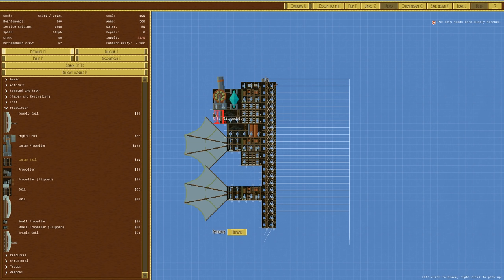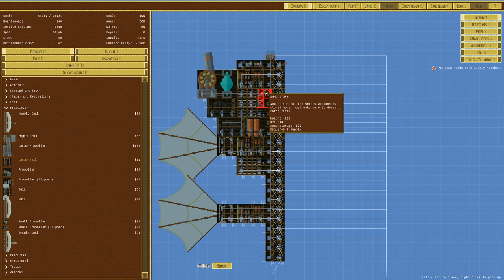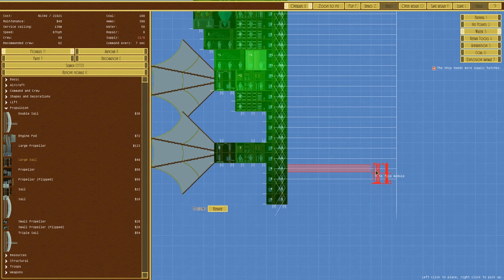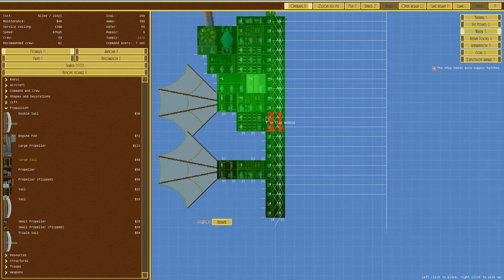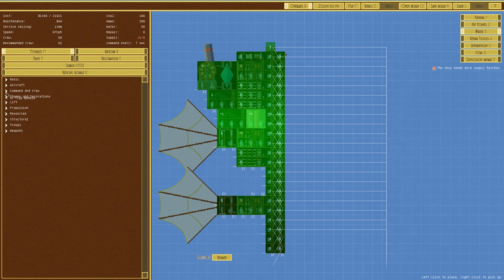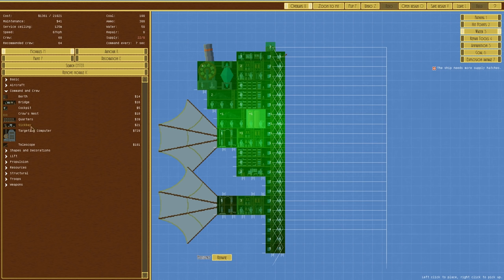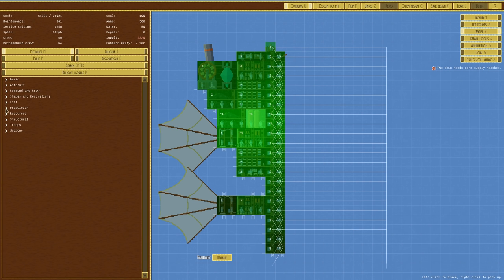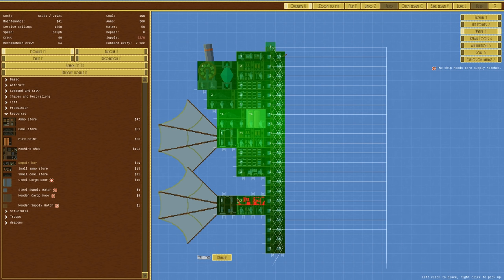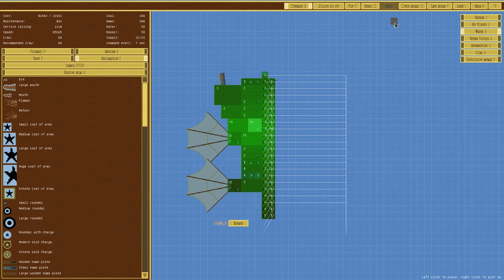Checking overlays - the explosion damage shows the whole thing is going to explode, but we knew that. Pathing seems okay. Water supply isn't great but it's not terrible. Crew is 60, recommended crew 62 - it's a very strange beast to crew because of its size. No sick bay - do I really want one? I do want a repair bay certainly - that'll be in resources. We've also got no supply hatches; three of those should get it all sorted.